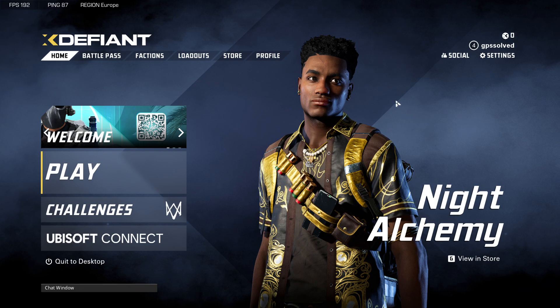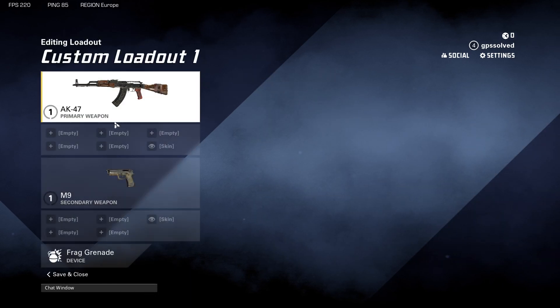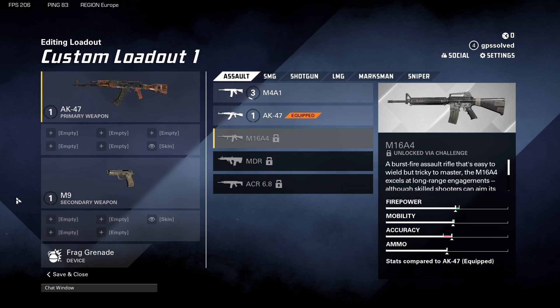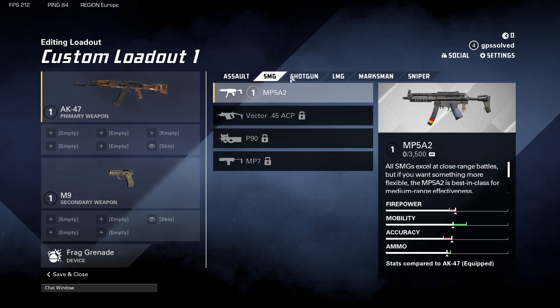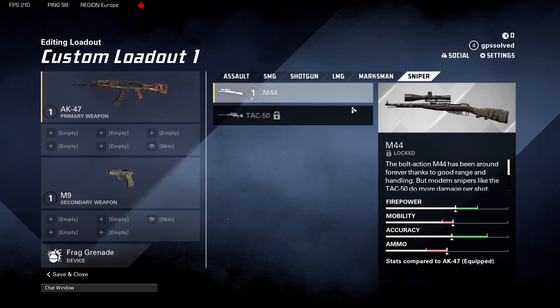To change your loadout presets in lobby, you need to go to Loadouts, then Custom Loadout. From there you can change your primary weapon, secondary weapon, and your devices. You can do the same with SMGs, shotguns, LMGs, marksmen, and snipers as well.